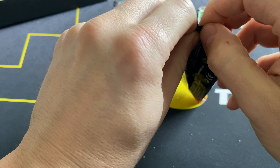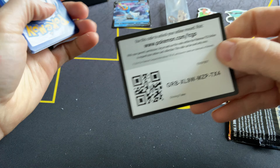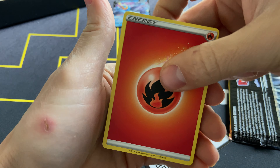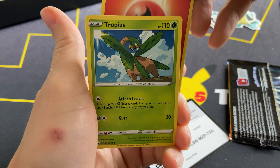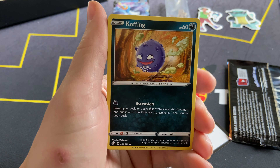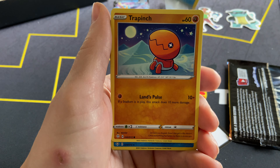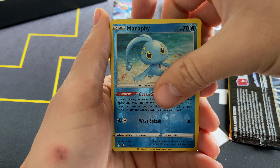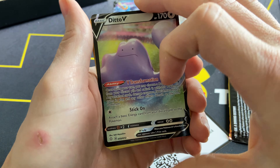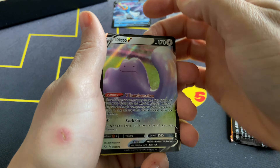Let's see if we can make up for lost ground here and get a good pull. Could be a sun card. Tropius, Cramorant, Rusted Sword, Koffing, Cacnea, Gossifleur, Snorunt, Trapinch, Manaphy, and... Ditto V! Oh man, I thought we were going to actually pull something really big. But Ditto V — ultra rare! Two ultra rares in that box. Decent value for $65.